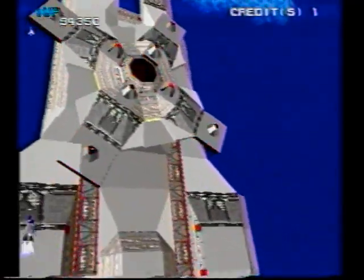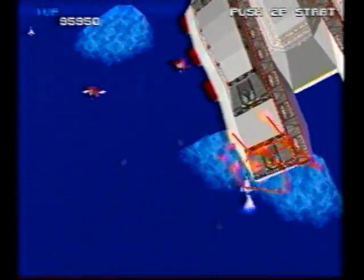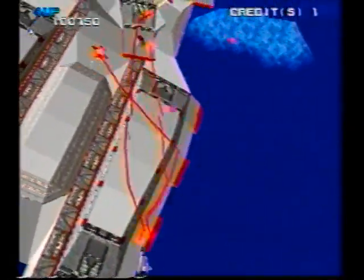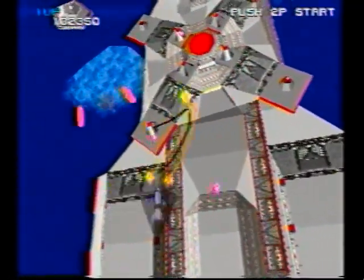The 3D element of Xevious makes the boss spaceships look a bit better, but the graphics are still not up to snuff. They're not awful, but they could use some work. Look at the water here — see how it's all one color with no texturing, no movement? Is this the Atari 2600 or what?